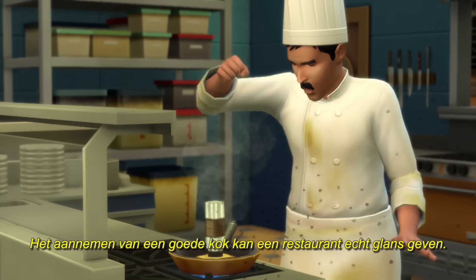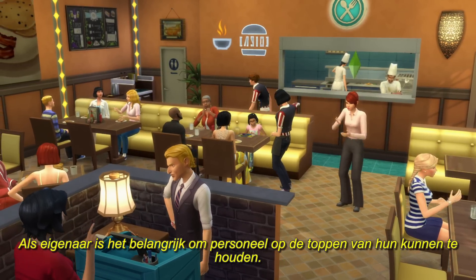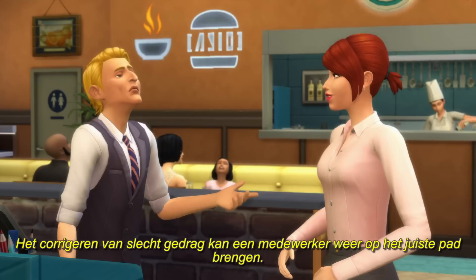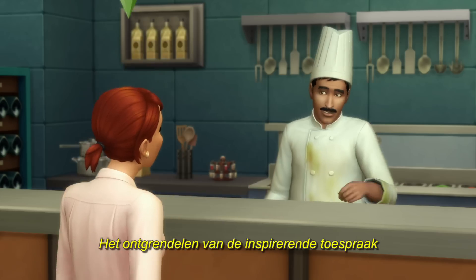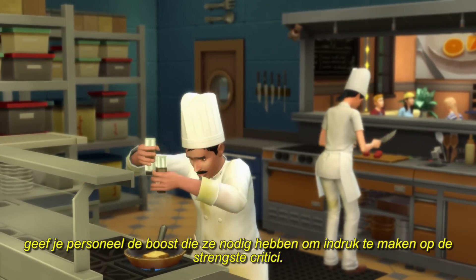Hiring a skilled chef can make a restaurant shine. As an owner, it's critical to keep your staff on their A-game. Correcting bad behavior can get an employee back on the right track. And unlocking the inspirational speech perk will give your staff the boost they'll need to impress even the harshest of critics.